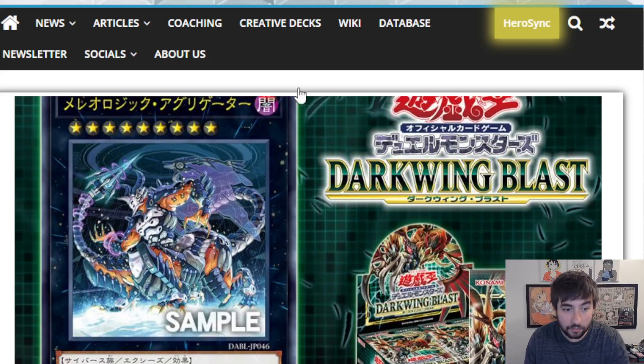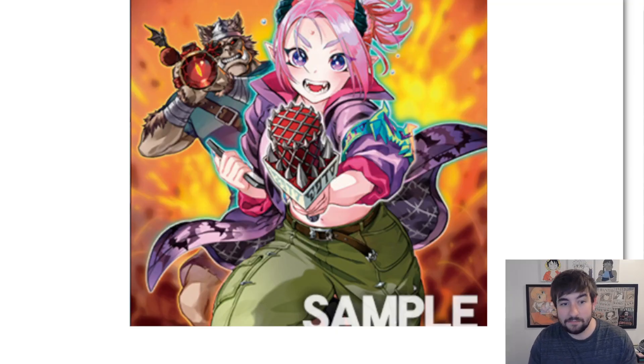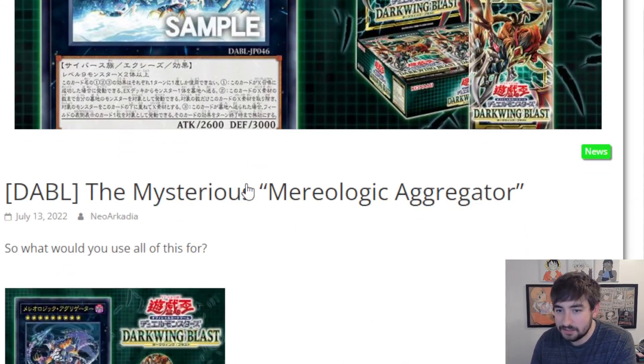We have a new Exide monster — this card's quite good. And then we'll get to him first, and secondly we'll get to this new Underworld monster. A new Link 2 to support Fiend decks. It is way better than Beat Cop, and I'm very excited. So let's start off with our Exide monster.